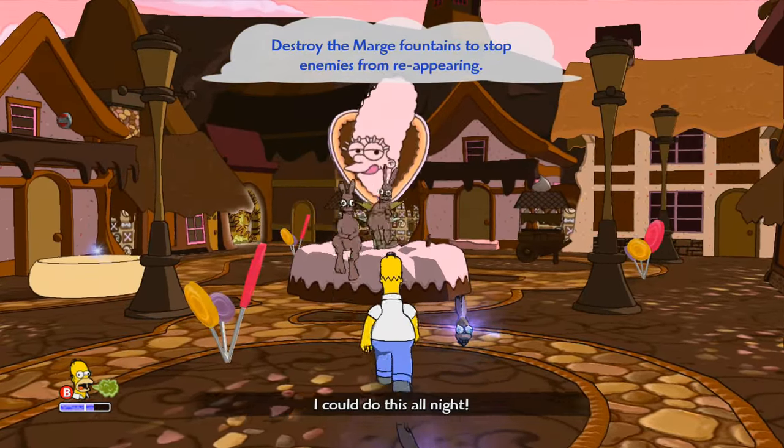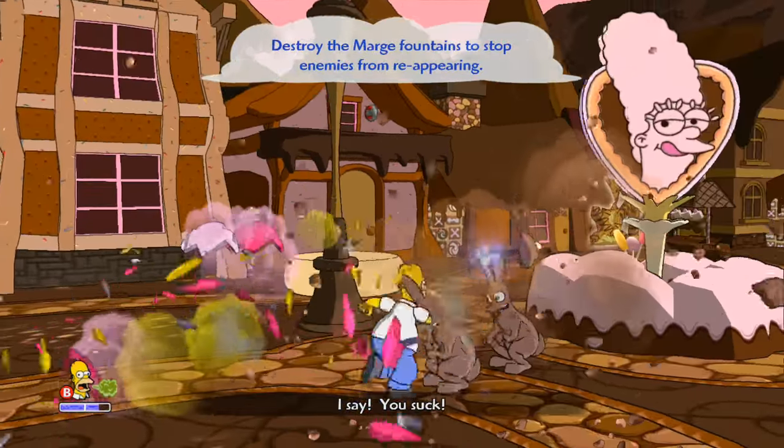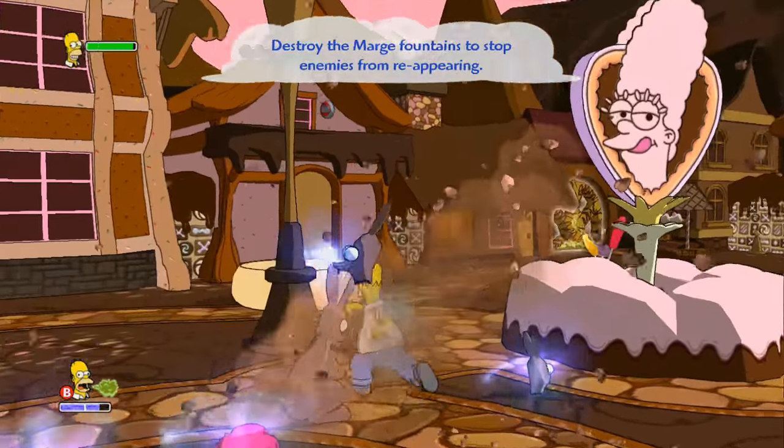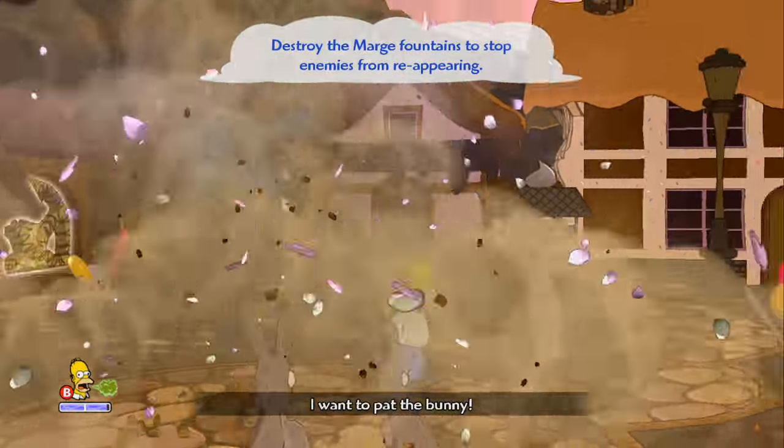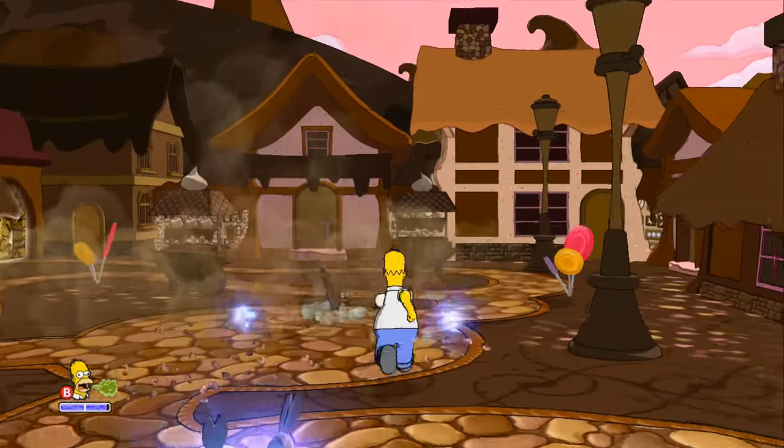You're destructive. Destroy the Marge Fountain. Beat up your own wife — or at least her fountain. This game is dark! Like, punch your wife right in the face. Pat the bunny — that's a book.